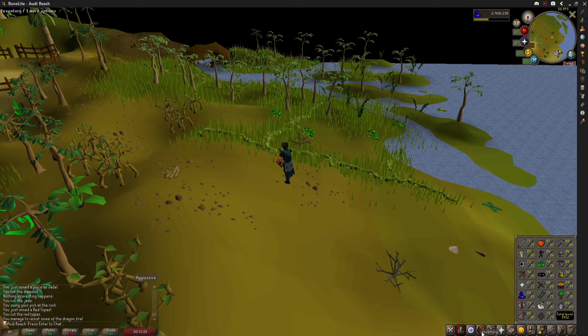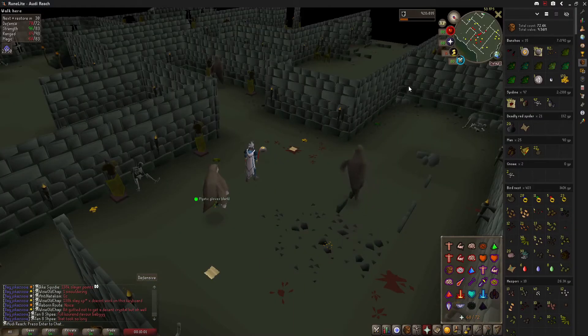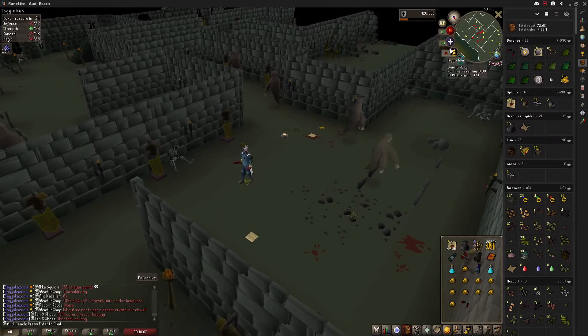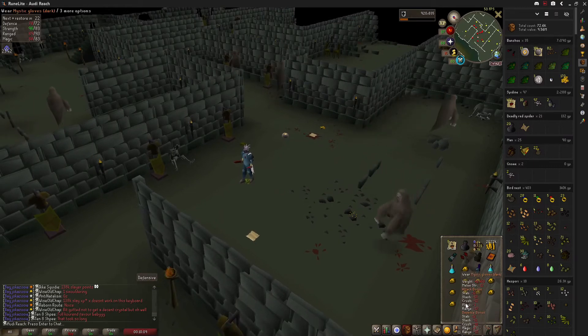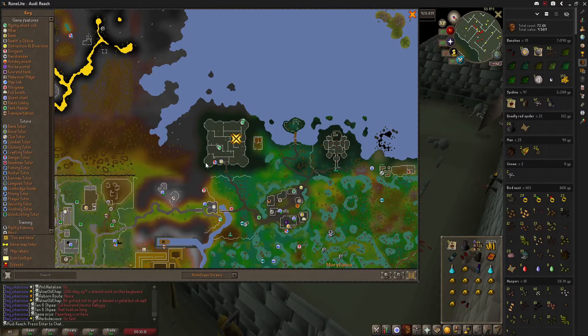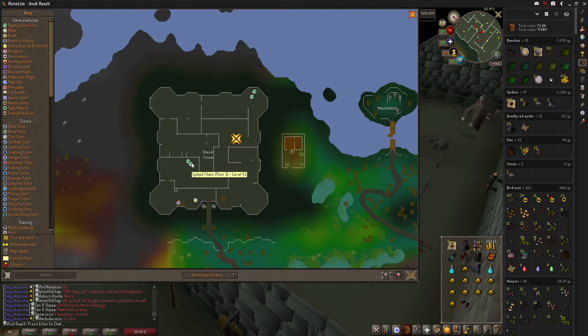I still need the dragon axe and the stash, so I might do a bit of barrows to get the armor — whatever I feel like doing, honestly. Play it by ear. That's not too bad; even though we had quite a lot of banshee kills on our way to trying to get that vampire task originally, we finally got the dark mystic gloves, so now I've got to get some dragon hide crafted.